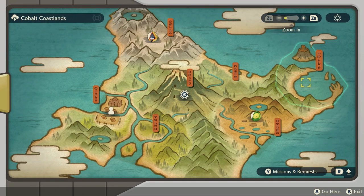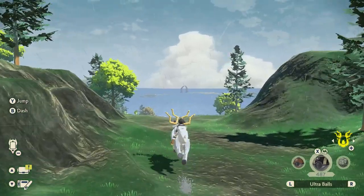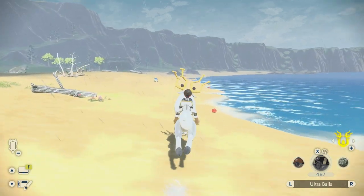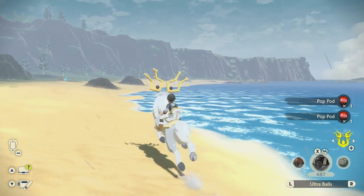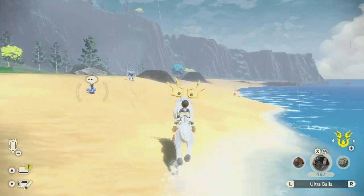For the Pop Pods, you want to travel to the Cobalt Coastlands Beachside Camp. Once you arrive, travel towards the coast. When you get there, just follow the coastline and focus on those little red dots — those are Pop Pods. You can get your hands on them in no time as they are basically placed one after the other, giving you four or five in just a couple of seconds.